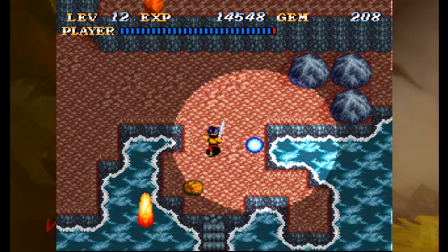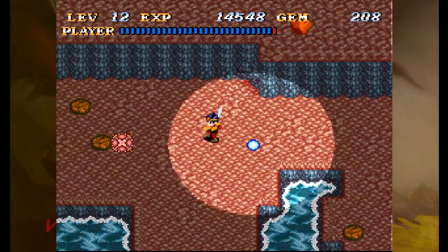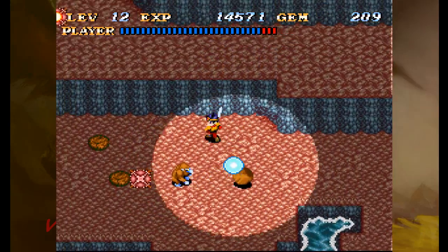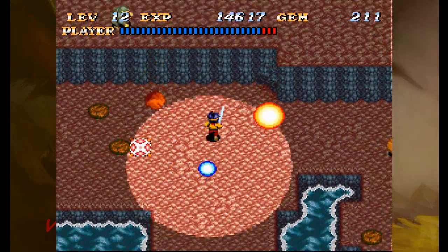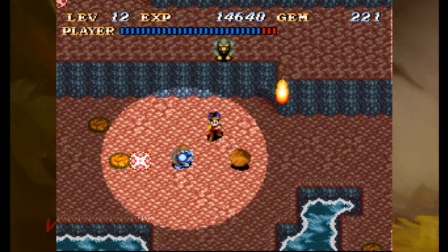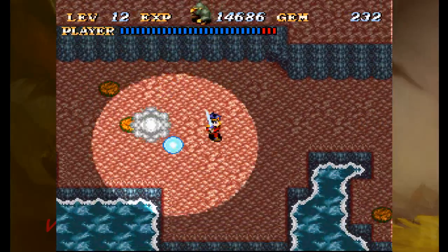Hey guys, welcome back. This is Lyonias. We are, of course, playing Soul Blazer. Oops, I just ran into an ape. We are on the volcanic island of Durian, not getting pelted with magma because of a lovely little fish that is protecting us with its soul.